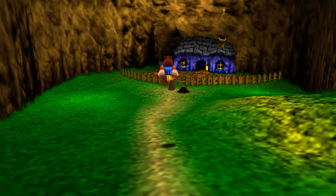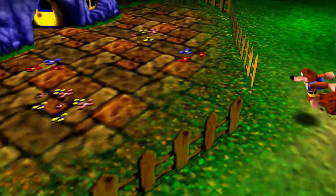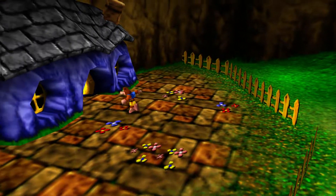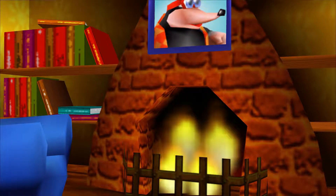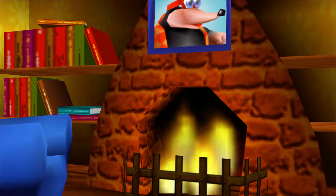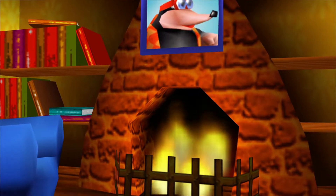The first thing we want to do is in Spiral Mountain. I like how the rock that crushed Grunty is still there — she is well and truly gone for good. Our first little secret entails us going back to Banjo's house at the very start of the game.